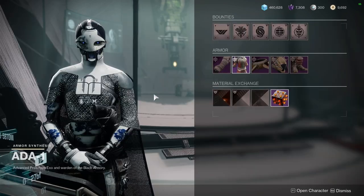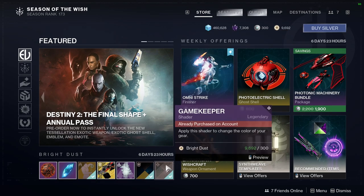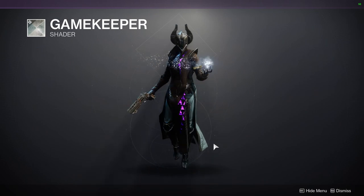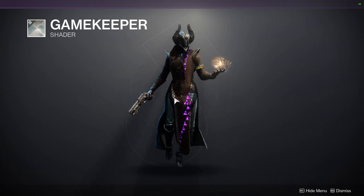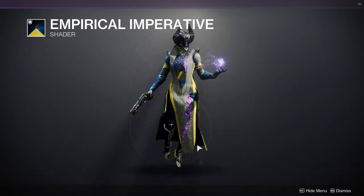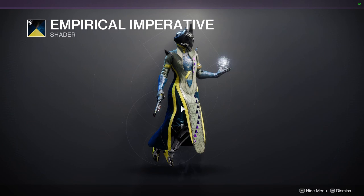Let me know what you're going to be picking up from 801. From Eververse, there's a few things I definitely think you should pick up. Gamekeeper is the first one — such a good shader, it's a cool blue and brown which I really like. We have Empirical Imperative — I love this shader especially if you're going for a Warmind look, because this is the shader you're going to want to go for.